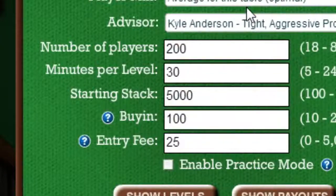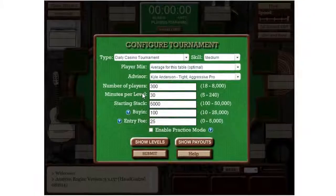Of course, if you're not happy with any of these options, you can change them. For example, here I'll change the tournament to start with 300 players. Just remember, every time you change the tournament type in the dropdown, it will return you to the default options. Each tournament type also has a different blind structure, which cannot currently be adjusted.